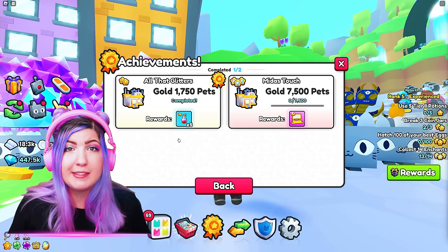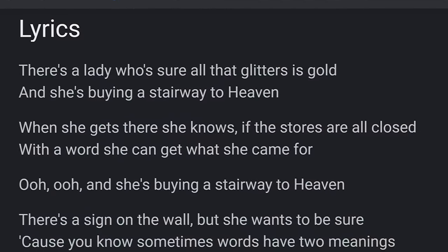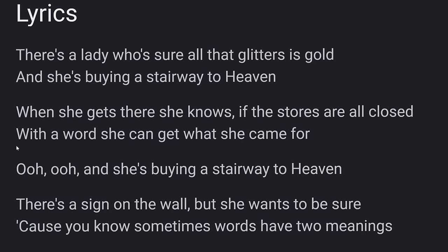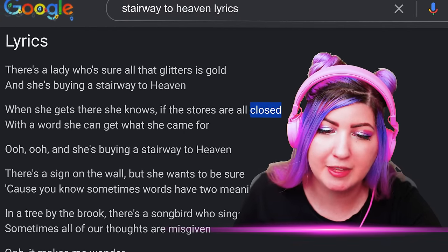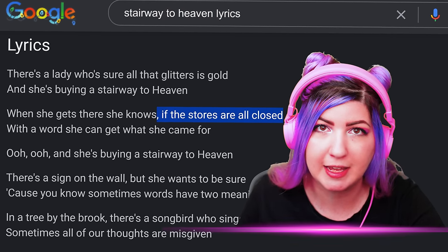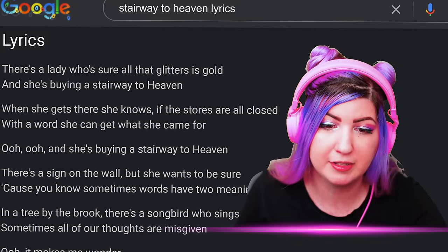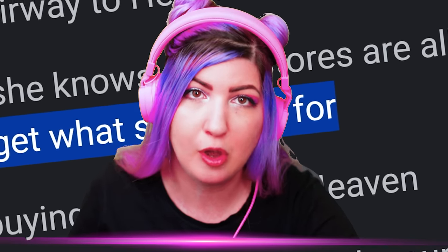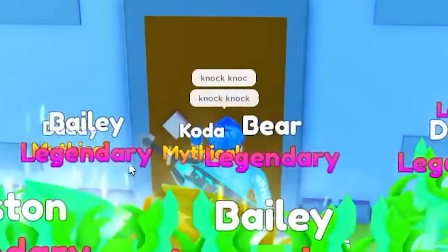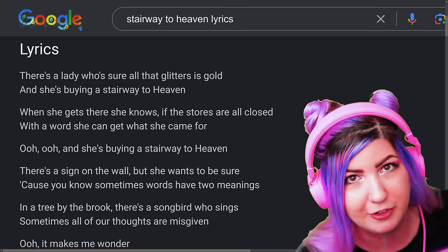When we realized this, we got the achievement and looked deeper into the lyrics. The next line is: 'When she gets there, she knows if the stores are all closed, with a word she can get what she came for.' We took this as possibly meaning we have to go to all the merchants and vending machines, make them out of stock, make the merchants depart, and then go to the staircase and say a word. In the past, in Pet Simulator X, Preston had you go up to a door and type 'knock knock' in the chat as part of his secrets.